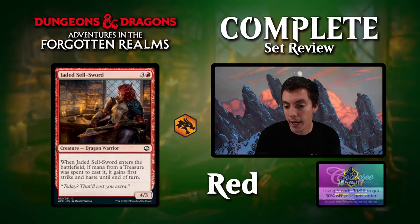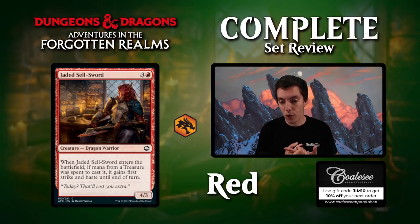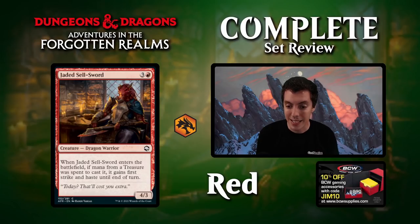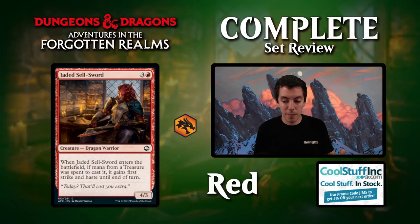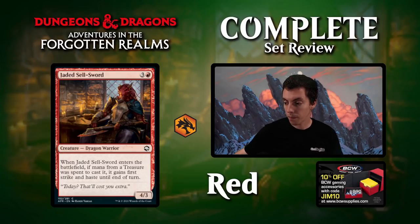Jaded Sellsword — a common dragon warrior, which is jarring as a non-D&D person. Four mana for a 4/3. If you use a treasure when you cast it, it has haste and first strike until end of turn. A 4/3 haste first striker for four mana is an amazing limited card. Very, very good draft card. If you're the treasure archetype, this is a premium card for it; if not, a 4/3 isn't that bad. I like how a lot of cards in this set are good in some decks and not others — that's why draft formats have been so good lately.